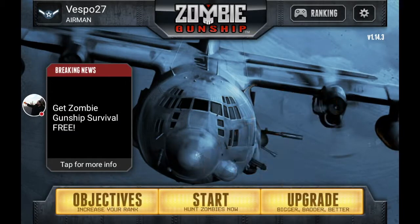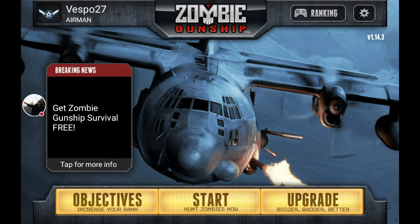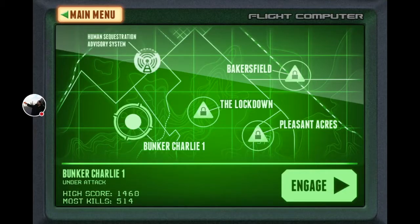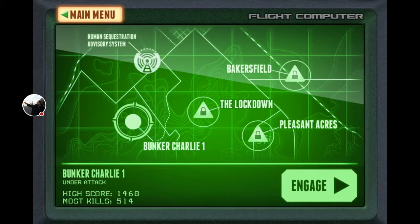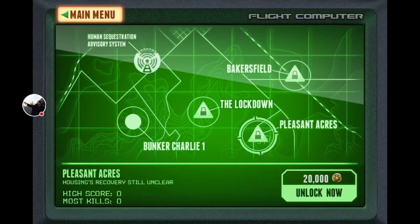The basic premise of the game is that you're the crew of an AC-130 gunship and you're there to help survivors get away from the zombies. You'll be looking through your infrared view using a variety of weapons. The zombies, since they're dead, will show up as black. The survivors will show up as white. There's a number of areas that you can play in — slightly different maps. Only one is unlocked at the very beginning. The others can be unlocked either by paying to win or by accumulating in-game currency.